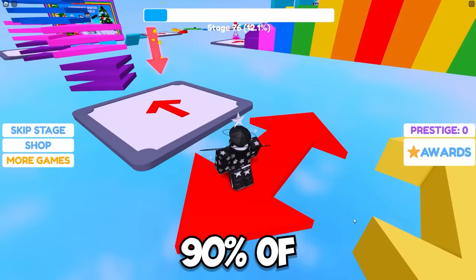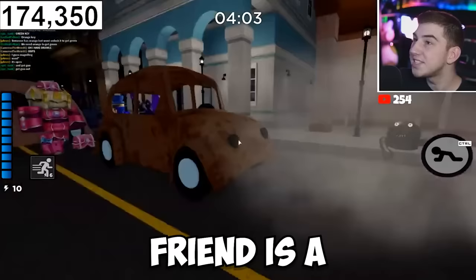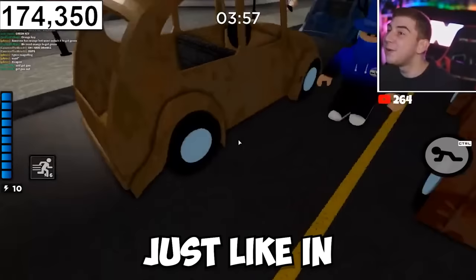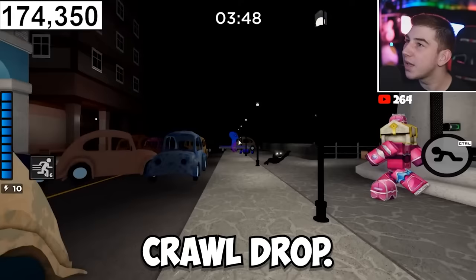Let's start out with the NPC I'm sure 90% of you wouldn't think of. Most people don't even know its name, in fact. And that name is Friend. Friend is a one-of-a-kind NPC that appears in the port chapter. Just like in the chapter, this would be the fastest NPC in the game, outpacing even the player's movement speed. Now that is terrifying.